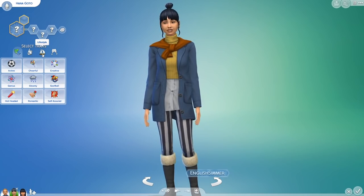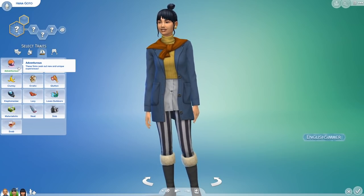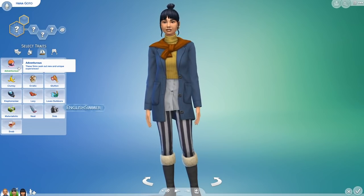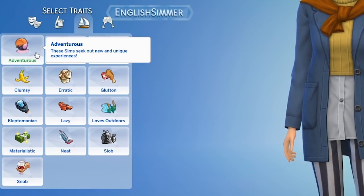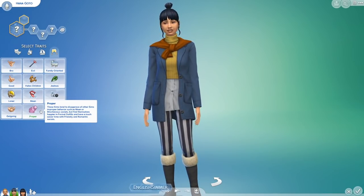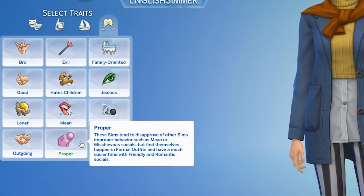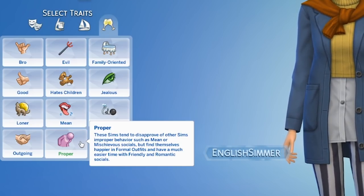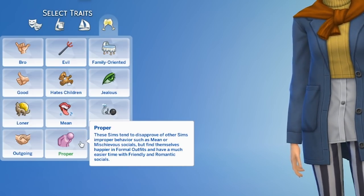We also have two new traits. One is under Lifestyle — we finally have an adventurous trait for The Sims 4, which feels like a long time coming. These sims seek out new and unique experiences. Then also under Social there is Proper: these sims tend to disapprove of other sims' improper behaviour such as mean or mischievous socials, but find themselves happier in formal outfits and have a much easier time with friendly and romantic socials.